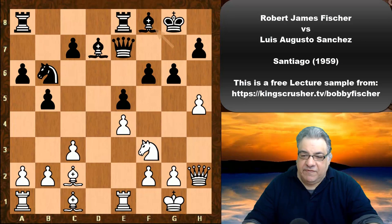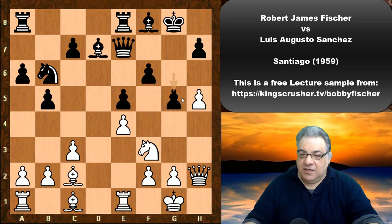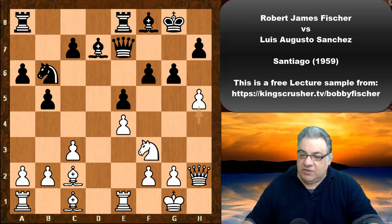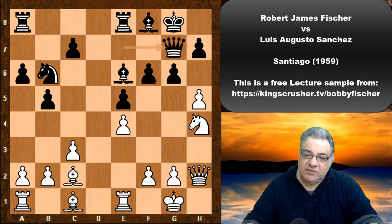Fischer plays h5, trying to create a weak square. Black obliges with g5 — perhaps one of the more controversial moves; pawns do not go backwards. The f5 square is now weak. If white can arrange a strategic bishop exchange, a knight outpost on f5 would be quite significant. If black tried to avoid this with Be6, the issue is Nh4 and white is in a strong position with Re3 looking dangerous.